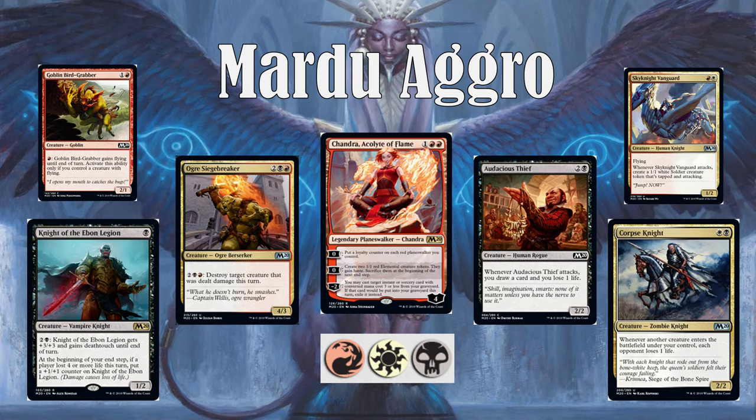Then we have Mardu Aggro. Mardu is red, white, black. In this color scheme, if you can get the mythic Angel — Kalia — that's a great card to have. A 3/3 Flying Vigilance is very strong for 3 mana. But we're going to focus on stuff that's more obtainable, especially in the common and uncommon slots. 3-mana Chandra and Knight of the Ebon Legion are both very good rares if you can get them. With Chandra, you're basically using her 0 ability to create a continuous wave of 1/1 Elementals with Haste — they get sacrificed at end of turn but are very strong for pressuring your opponent. In a pinch, if you have removal like Murder, she can flash it back from your graveyard with her minus ability. I really like Chandra in Standard — I've been playing her in my Temur Elementals list.